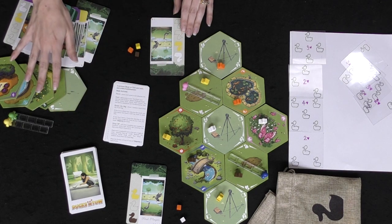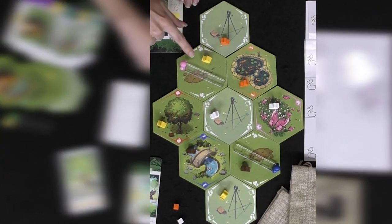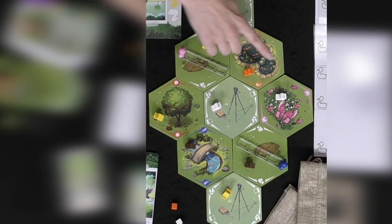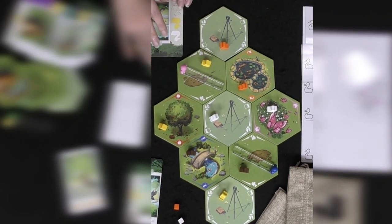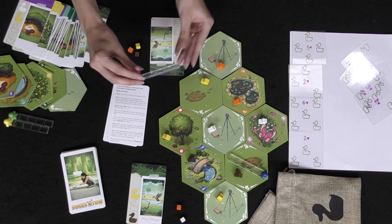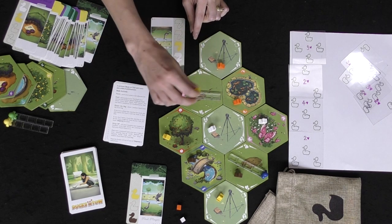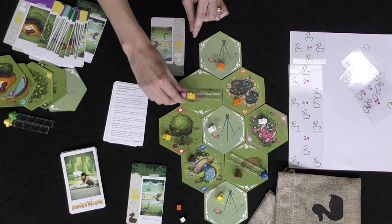Here we have a two-player setup for Ducks in Tow. I've left the additional location tiles over here. You can see we have some special location tiles along here, and then some special locations where we'll be going to drop off the ducks. Those can change out every game, or you add more with the three and four player game. We have our handy little meeple and duck carrier tokens here, where you'll be placing the ducks as you feed them and lead them around the park.